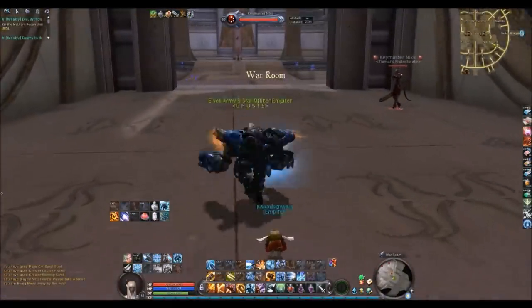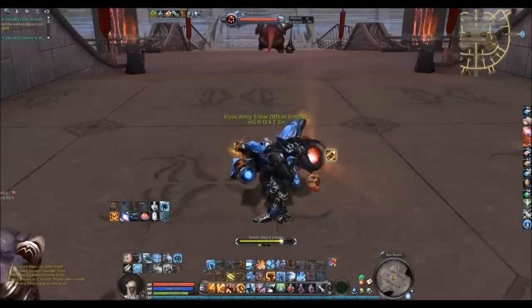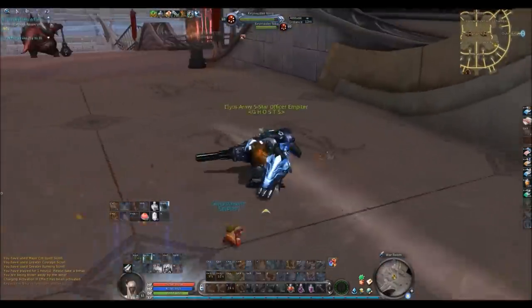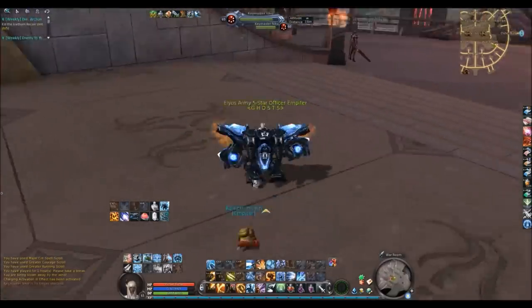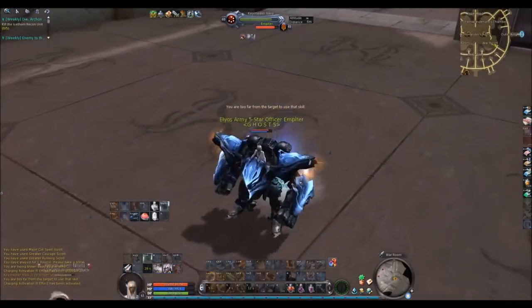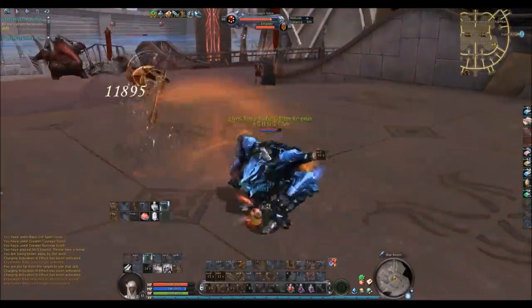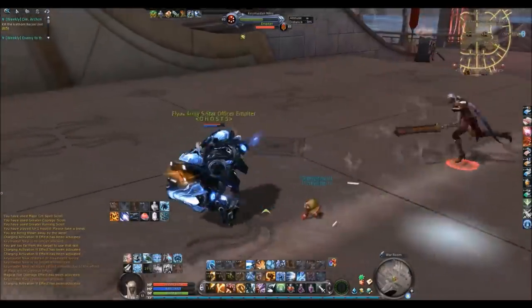There is actually not much to say about Nixie. You can just start with a kinetic slam again and then just kite her around a little bit. If she does her aerial attack after she tried to pull you towards her, you can hit her with a kinetic slam without getting damaged. The more gear you have the more aggressive you can play, and in the end you still have the option to kite her again.